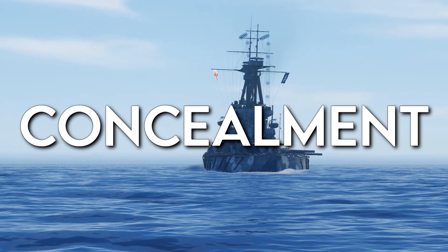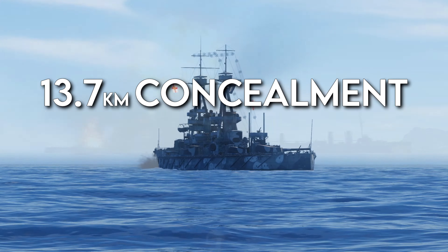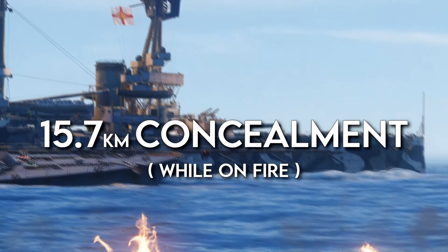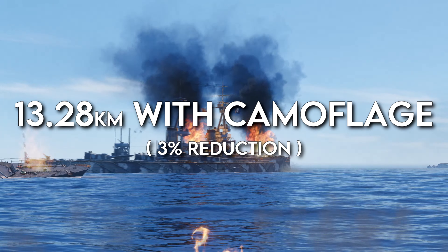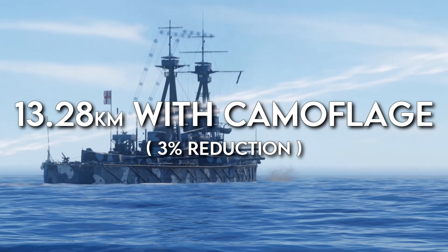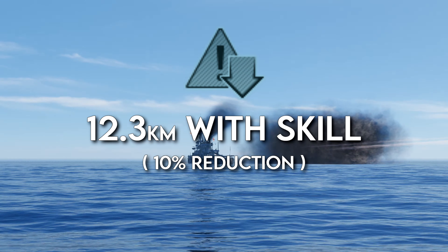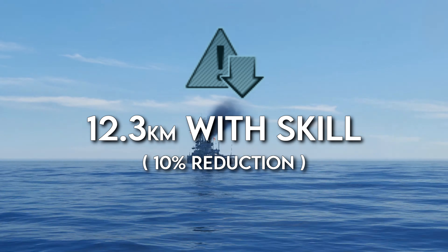The concealment of this ship is what you'd expect from a large battleship. The detection range is 13.7 kilometers, and when the ship is actually on fire, you can be spotted from 15.7 kilometers. If you've just got this ship, a camouflage would be good to take as you get a 3% reduction in detectability, taking you down to 13.28 kilometers. Having this with the concealment captain skill will take your detectability down 10%, so from 13.7 kilometers you'll get to 12.3 kilometers instead.